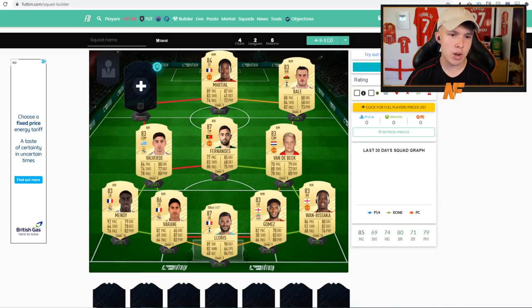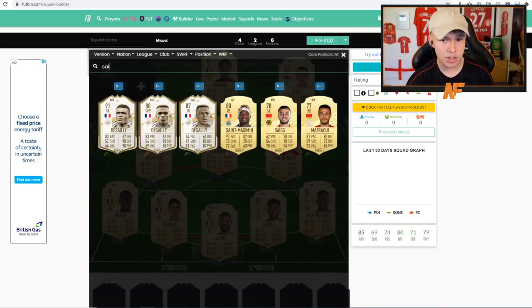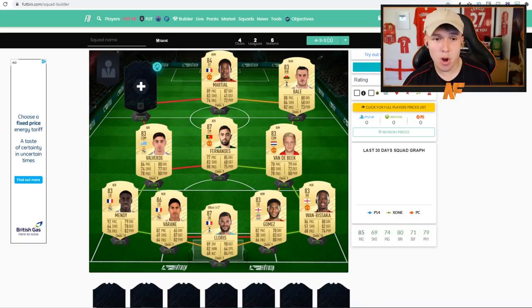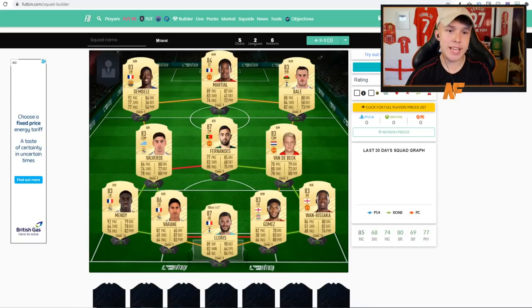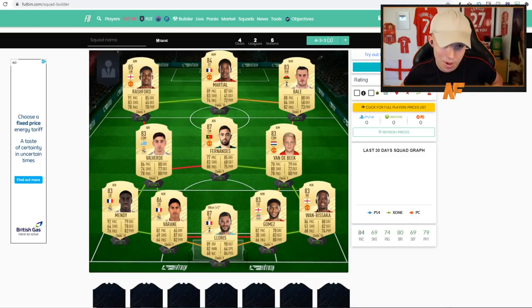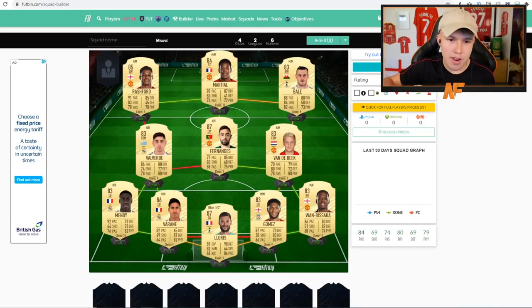For the left wing there aren't too many options — we could go with Saint-Maximin as a French left winger, which is probably the cheaper option, or Dembele who is a left winger this year, or Rashford. Rashford is definitely going to be more expensive than Saint-Maximin but probably the better card. Maybe we go with Rashford on that left wing. Once again a team a bit cheaper than the last one — we had Mbappe and Neymar last time which was maybe too ambitious — so yeah, this is probably more affordable.